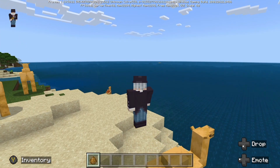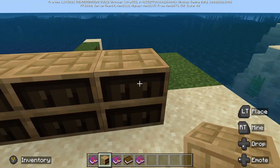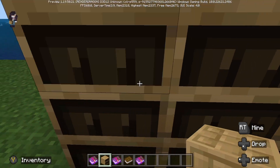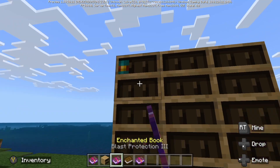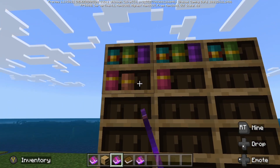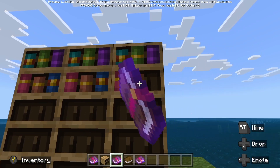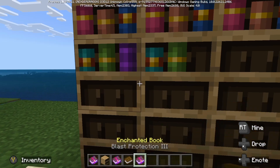Next we move on to bookcases. These new bookcases are really cool with how you can just add a certain amount of books. I'm gonna add these books in and then you get a different color when you put that book in right there. Next you can add a basic book.